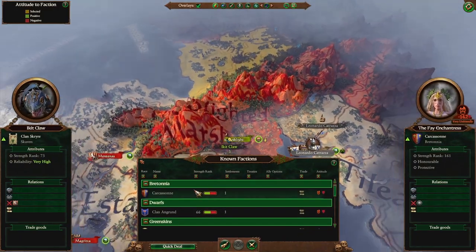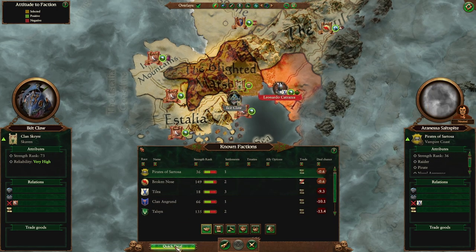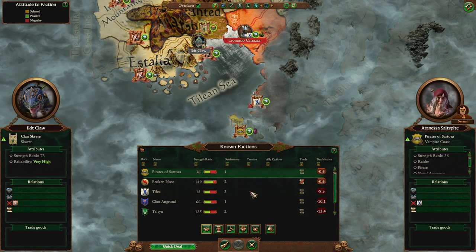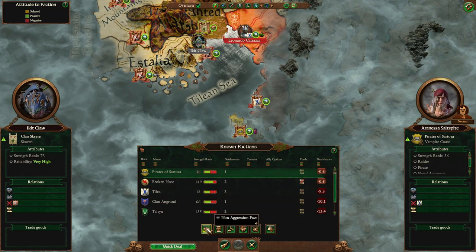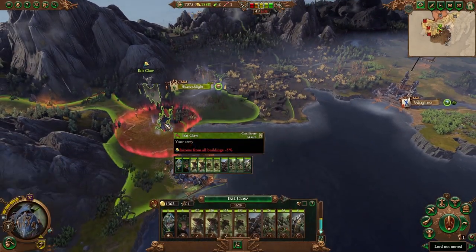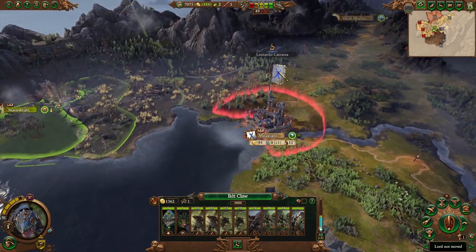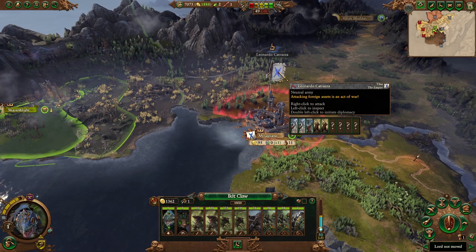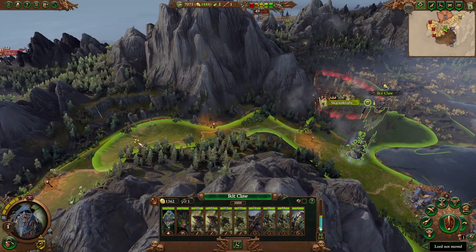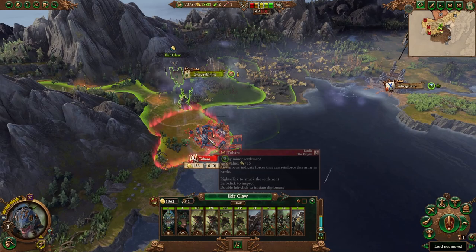Let's go to our diplomacy. I'm trying to build the muscle memory of checking all the same things each turn. Does anybody want to deal with the rats? I've got a couple of factions close to wanting to deal. It looks like we've got a town nearby, but there's a place up here that's already building an army — let's go for the easy kill. Ikit at least doesn't seem to have an easy army to kill, but he does have a settlement right next door.